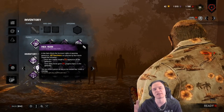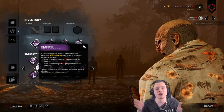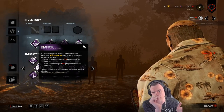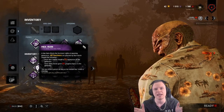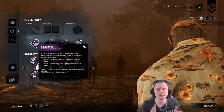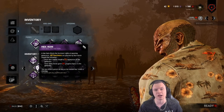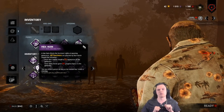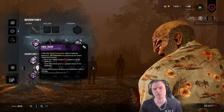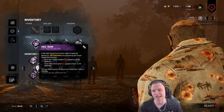Ruin makes a generator regress 5% of what is completed. It takes 80 seconds to do a generator. If a survivor misses the great skill check, the bar goes back 5% — that's 4 seconds. All productivity on the generator will also be stalled for 1.5 seconds. Survivors who let go and jump back on save about 0.3–0.4 seconds, so every second counts.